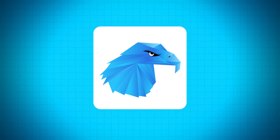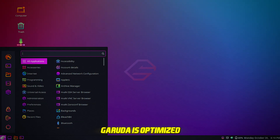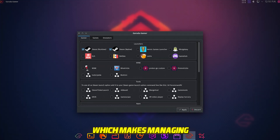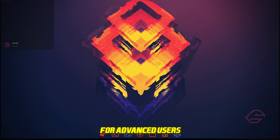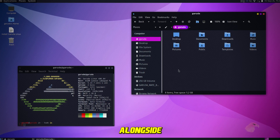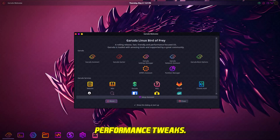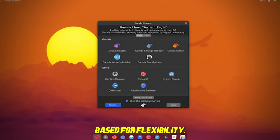Number 4: Garuda Linux. Next up at number 4, we have Garuda Linux. Built on Arch Linux, Garuda is optimized for gaming with performance tweaks and the Garuda Gamer app, which makes managing gaming software a breeze. It offers an incredibly customizable, powerful environment for advanced users who want flexibility alongside gaming performance. Key features: gaming-focused with performance tweaks, Garuda Gamer for easy game management, and an Arch Linux base for flexibility.